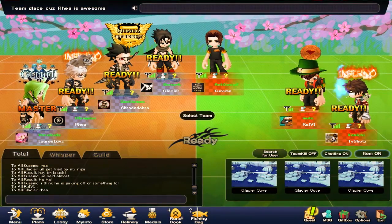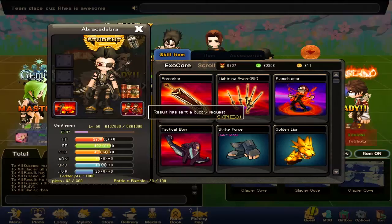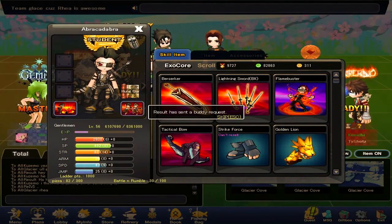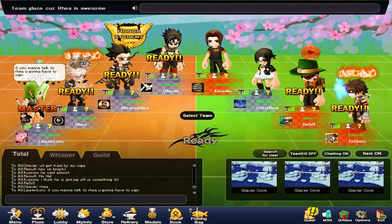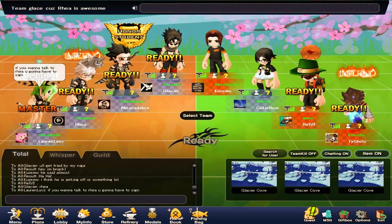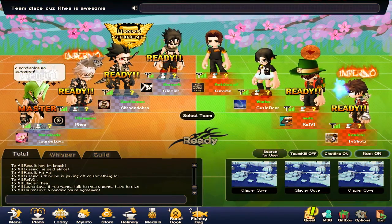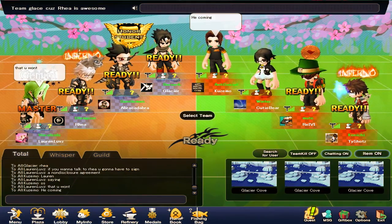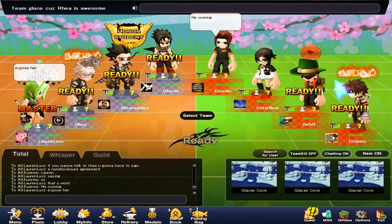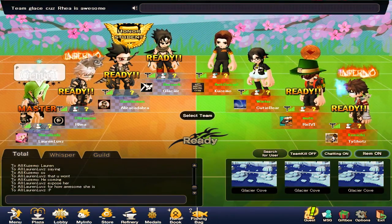Today I'm going to be bringing you guys another gameplay video. I'm going to be doing some Glacier Cove with the new Exocore we got called Incinerate. I just kind of wanted to show you guys the potential this Exocore could have so you guys can kind of decide if it's even worth it for the boxes. Because honestly, from using it so far, I don't think it should not have been boxed at all.